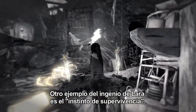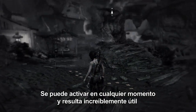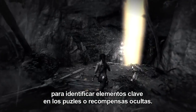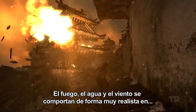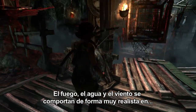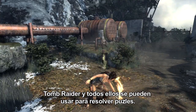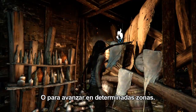Another representation of Lara's wits is Survival Instinct. This can be activated at any time and is incredibly useful in identifying key puzzle elements and hidden rewards. Fire and wind behave realistically in Tomb Raider and can all be used to solve puzzles or progress through certain areas.